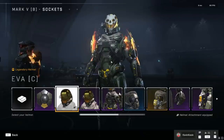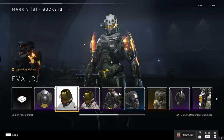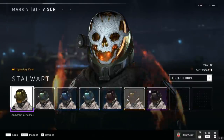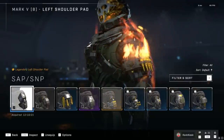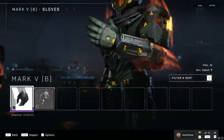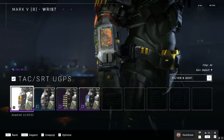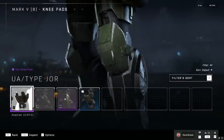But take the Mark 5 armor set, which had a battle pass dedicated to it — I have so many more helmets to select from, so many more visors, quite a few unique shoulder pads, multiple wrist options, two utility packs, and three different knee pads. So you can see that after just one season of content dedicated to a specific core, you have a lot more options.